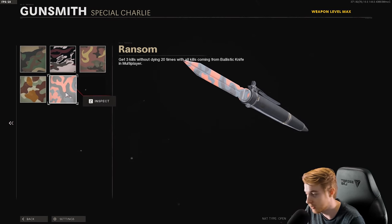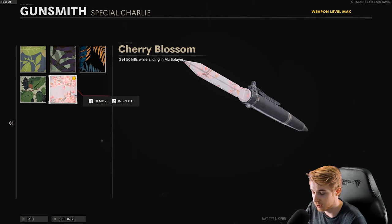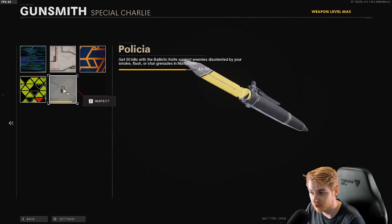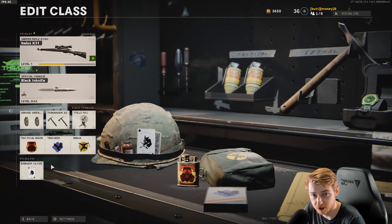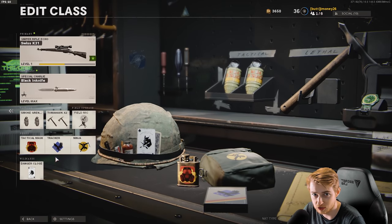Same with the classic camos. Geometric — I just put Tracker and Ninja on and flanked and I got a bunch. Flora, just got to be more conscious of sliding. We also have Cherry Blossom on for the time being. Science, we're only seven away for kills in smoke. Stuns or flash and Psychedelic is done. So this is the class I'm working with — I tried to perk rebuild, it didn't work the greatest, so I switched to Danger Close with Tac Mask, Tracker and Ninja, double smoke, double tomahawk and the Field Mic.